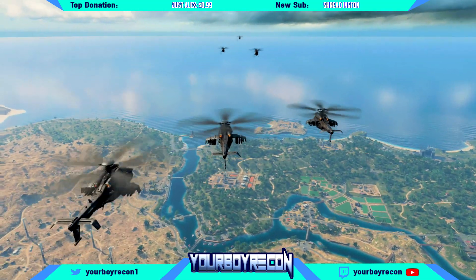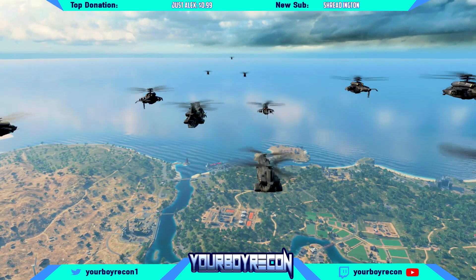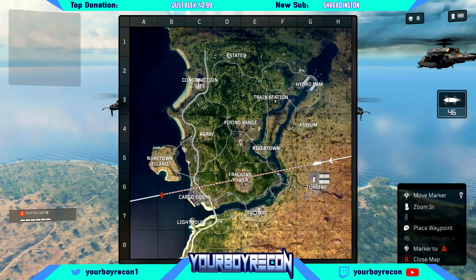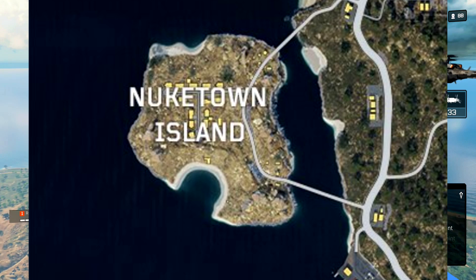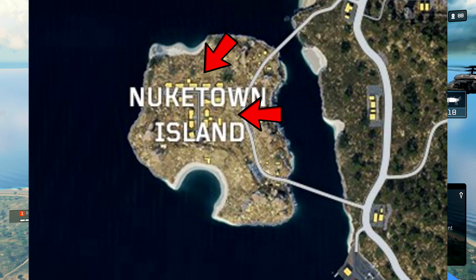For this one you're gonna head over to Nuketown. You're gonna want to go into the bunker over here — there are actually four different locations you can get into this bunker. On this side of the road you will find a little manhole. Up north above the houses you'll find a bunker with a ladder.